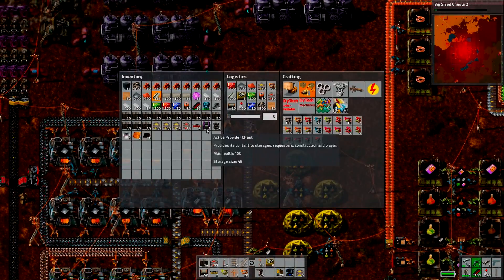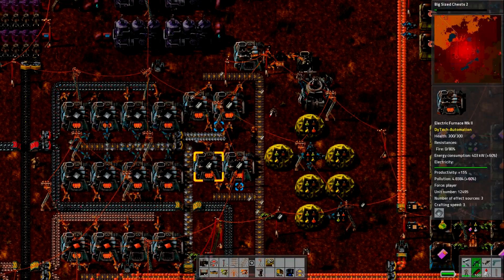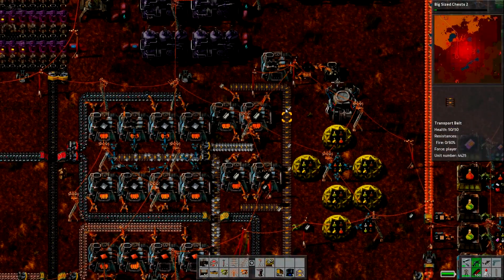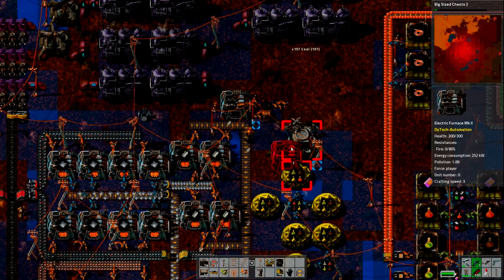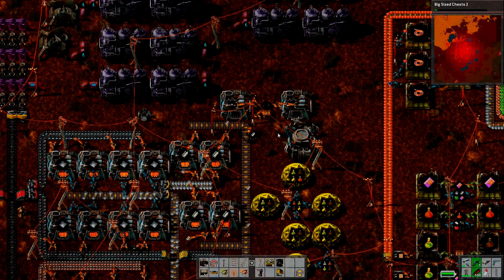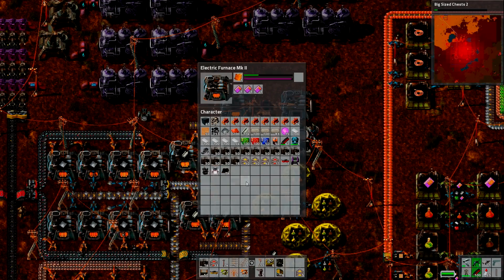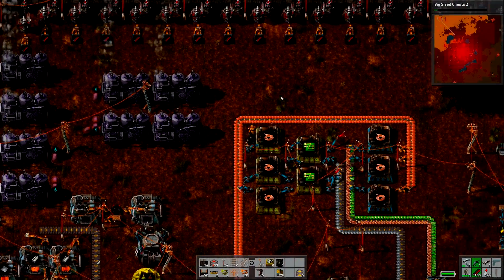So we got an Electric Furnace Mark II there. Why do I have an extra Electric Furnace Mark II in my inventory? Those are all Mark IIs. Let's pull that off and we'll just stick this guy right there. We got some rubber — we can shove that in there. Let's just check in on our rubber plantation up here.